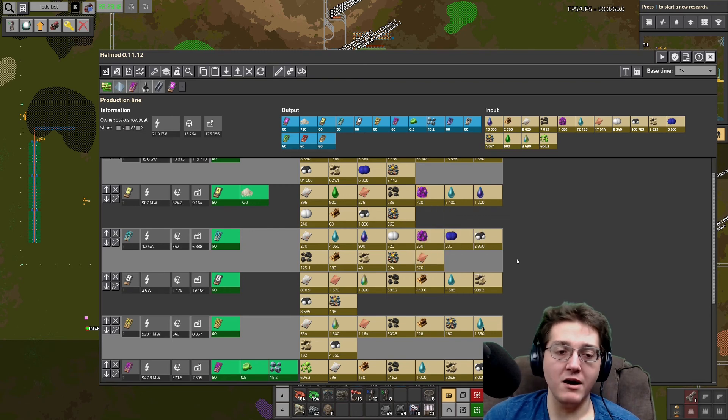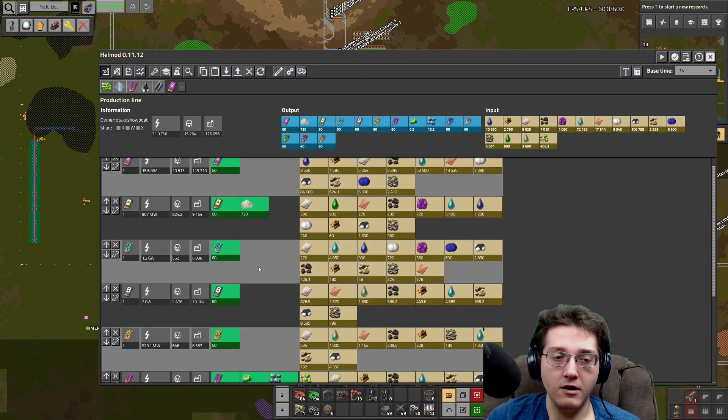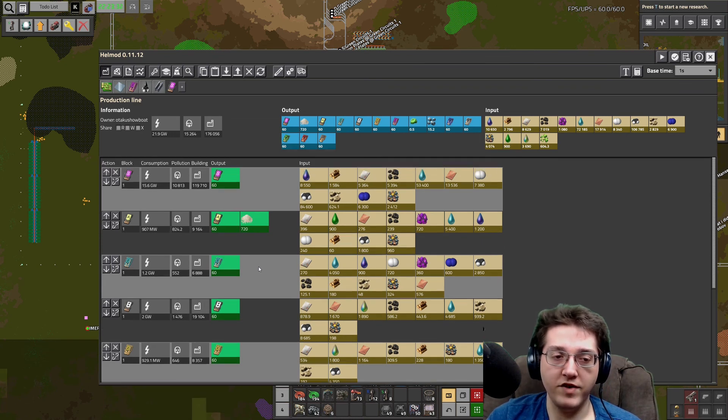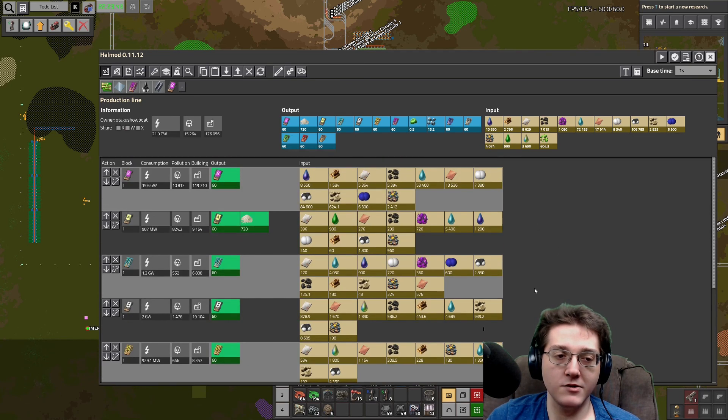Note that none of this takes into account productivity. All of this will be dramatically reduced due to having level 3 productivity modules everywhere they can possibly go, along with beaconing for speed and efficiency. All the way up to this advanced tech card it's still pretty reasonable - I'm okay with these numbers.